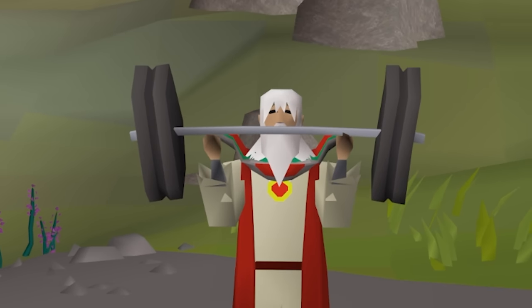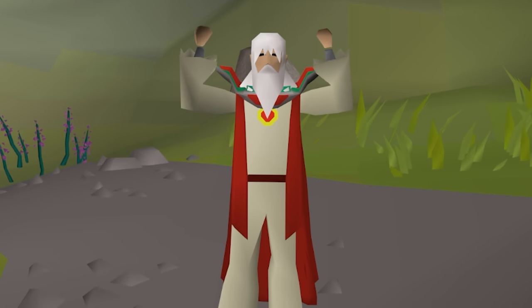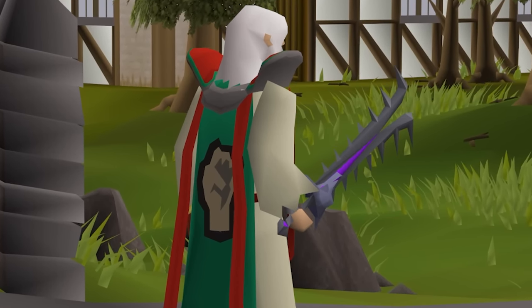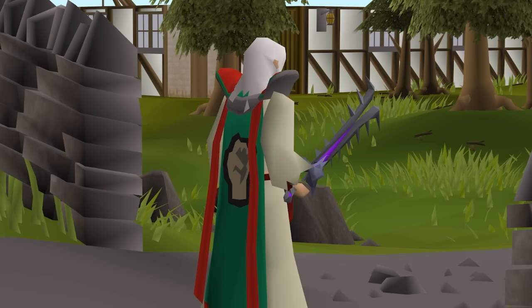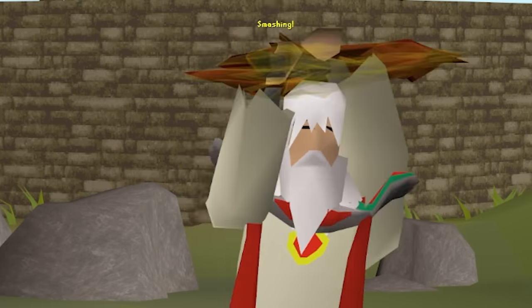As you can see, I've been really training my strength lately. Nothing like a good clean and jerk. As you may know, I recently got my hands on this beautiful strength cape and also the Wilderness Sword 4, an achievement unlocked from completing all four Wilderness Diaries up to Elite. And I have to say, I look absolutely smashing.